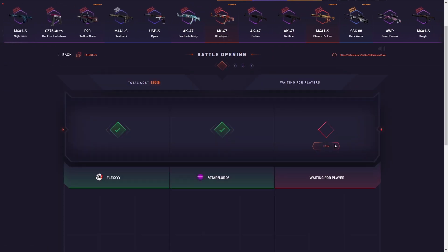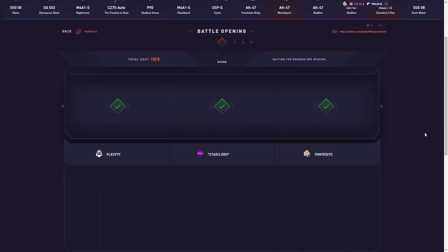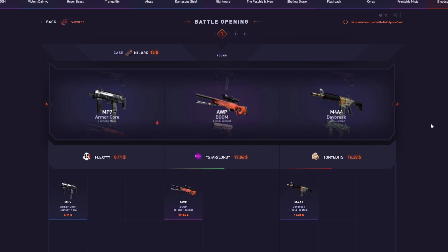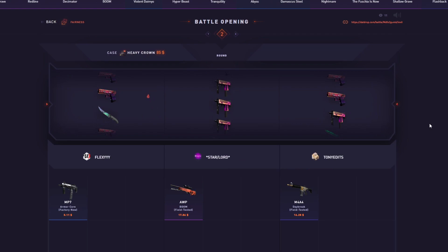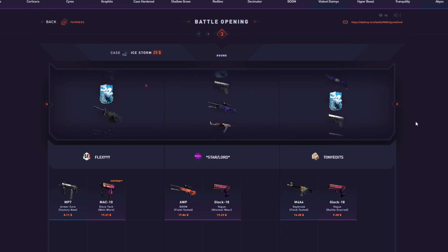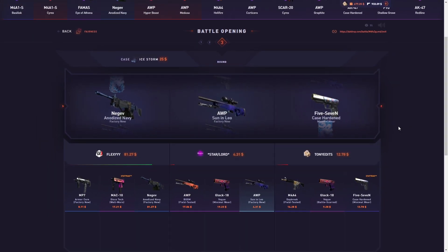Here we go, 125 dollar battle. Joined this and now with the Lord - okay, down by a dollar. We got the heavy crown. We're down but that heavy crown did not pay. Ice storm - yeah, that was a bad battle. That drop made a lot more.